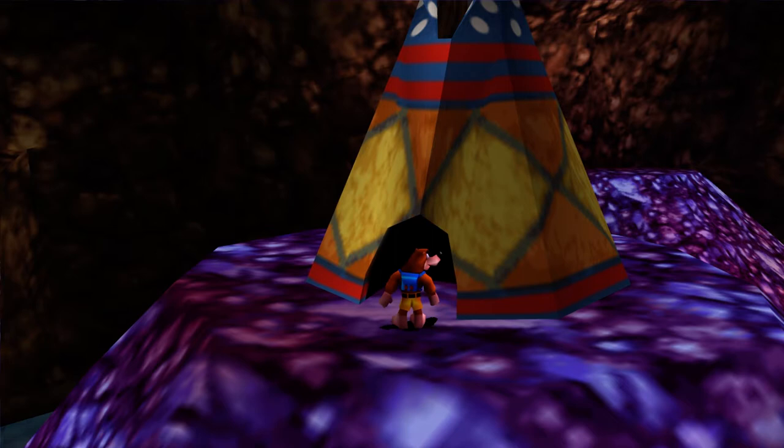Hey there guys, I'm SonicGhost and welcome back to some more Let's Play Banjo-Tooie. Last time, we started up our second world here in the game, Glitter Gulch Mine, and we learned ourselves a new move, the Bill Drill. With it, we explored a good amount of this area already, so we're ready to go ahead and use the transformation of this world.